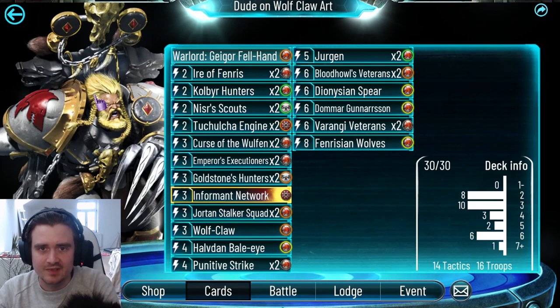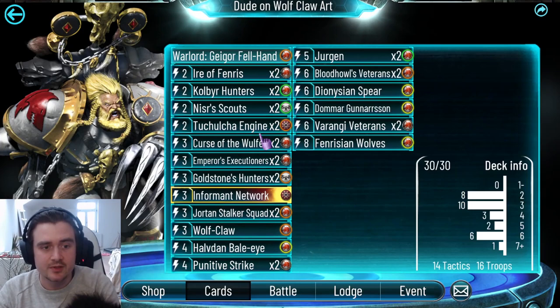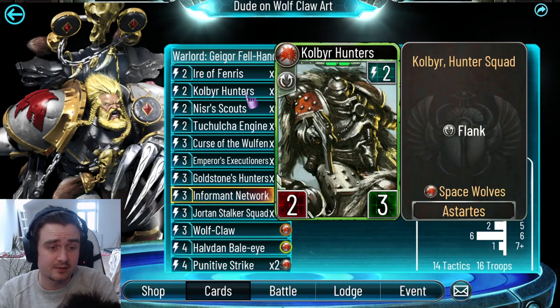The Chilcher Engine — a card you don't see that much, but it helped me out a lot. It's here to fix your curve. You basically want to fish for something which is in curve, or you want to fish for combo pieces. For example, we've got the Bloodhull Veterans in here — when a friendly troop dies, they get Bloodthirst until the end of turn, which is huge. They can finish the game by themselves. So if you've got these guys out, you want to use the Chilcher Engine to fish for something like the Cobra Hunters, or even better the Goldstone Hunters.